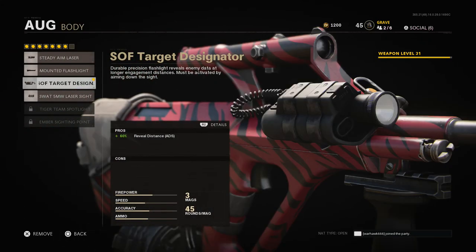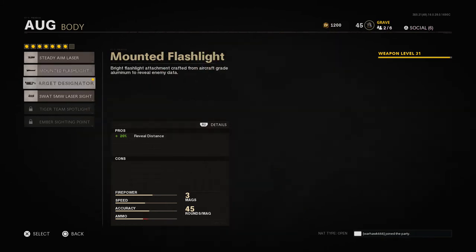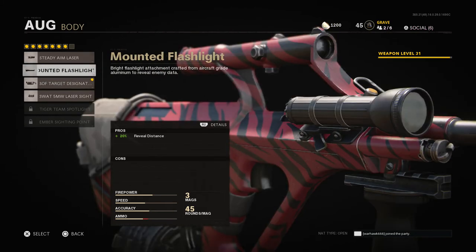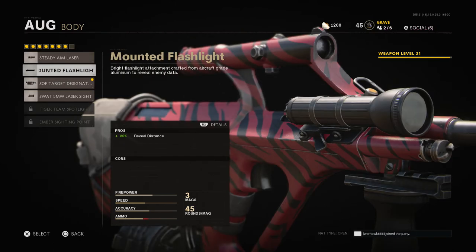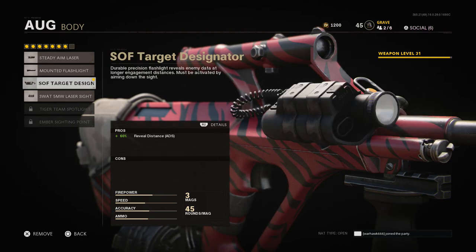On the body I'm using the SOF Target Designator. If you haven't tried a flashlight on your weapon yet, definitely try it — the reveal distance is insane. Some of these are just reveal distance from the hip, but this one requires ADS for that reveal distance, and I really like it for long range shots. It's some of the best things in game to help you spot people at distance and head glitchers, because it can be hard to see people on a lot of these maps.